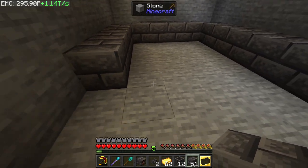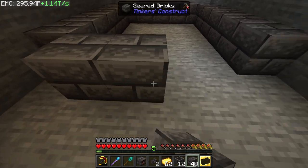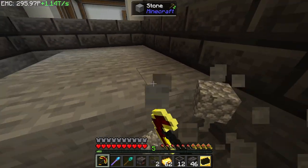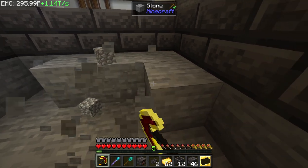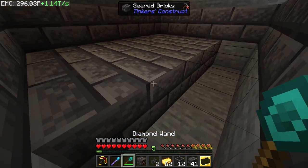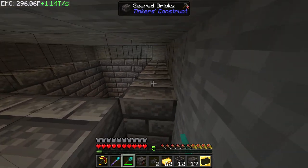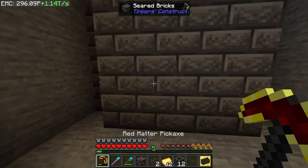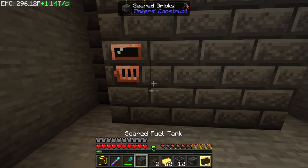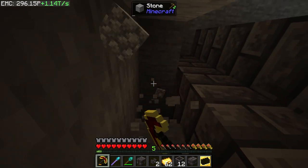Now we head over to the boiler room I have set up, and start building the seared smeltery — it's a multiblock, really easy to set up. I'm going to make it four by five. You can go much bigger — super tall — but we don't need that with tech acceleration. We just want it to fit in this space. Let's dig this out, bring it up to the ceiling, then get the controller placed in there. You need a tank in it for the multiblock to form.